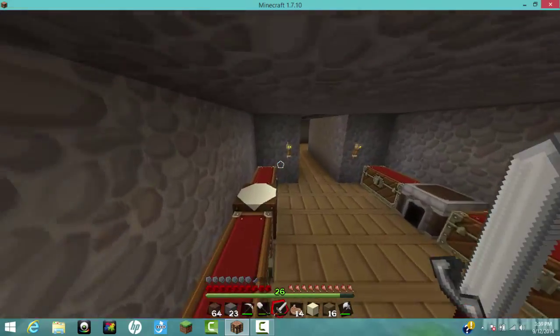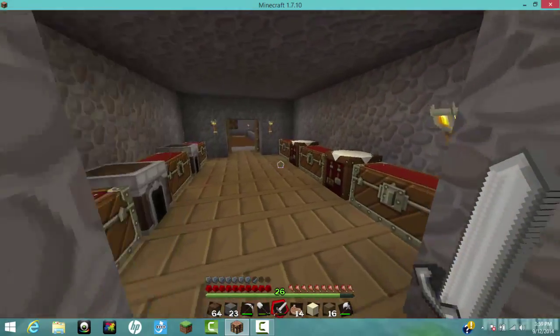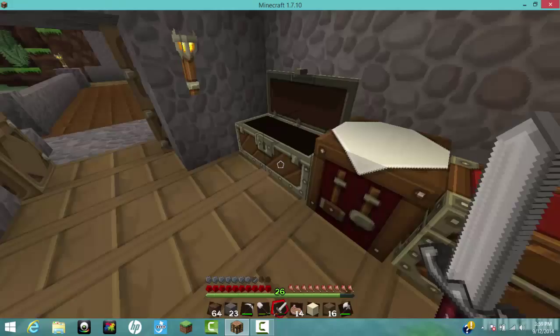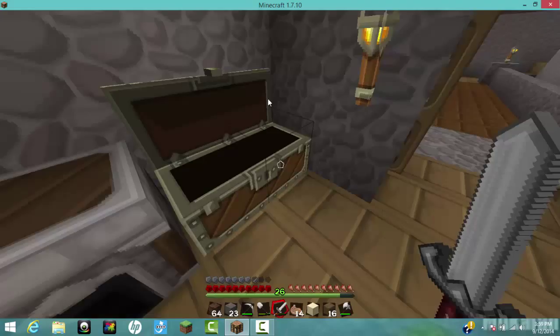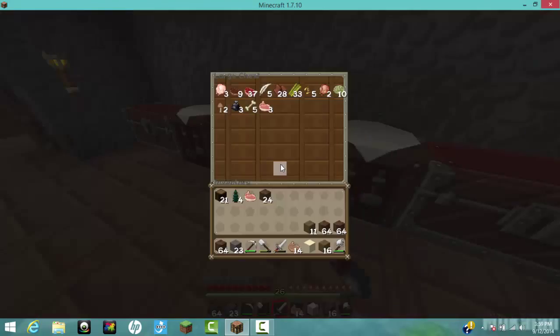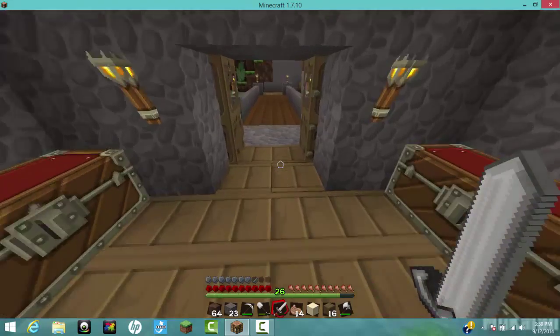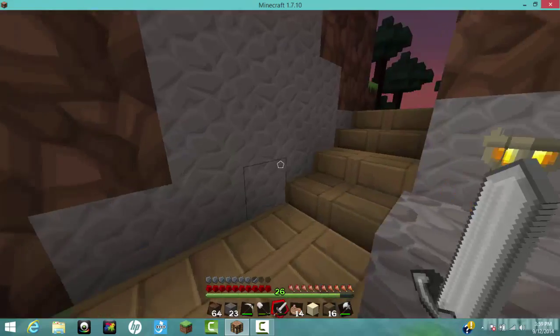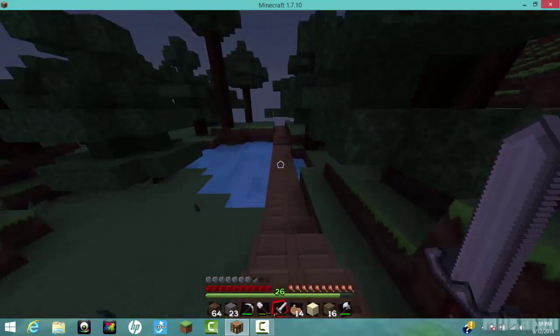Hey guys, Simi here, welcome back to another episode of Simi's Adventure. In the last episode we left off with me starting to make a pathway for my farmhouse. Let me make sure I'm on — yeah I am. I'll show you how it looks right now.